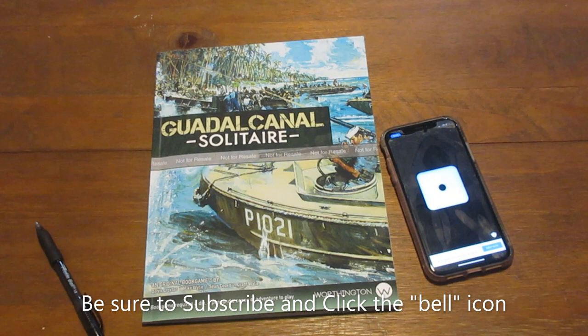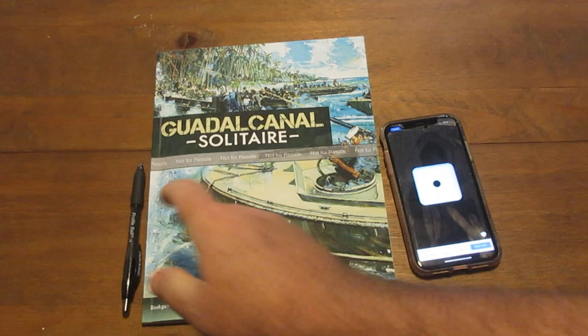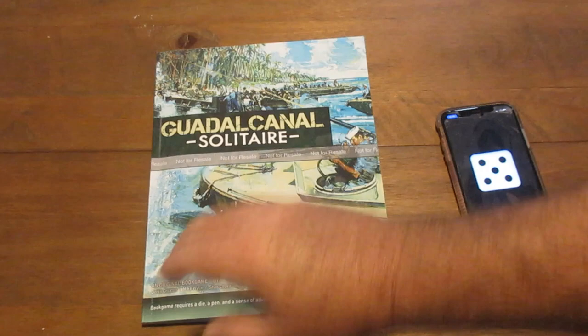Hello, Grant Wiley here from Worthington Publishing. I'm here today to tell you how to play Guadalcanal Solitaire in five minutes or less. What you need to play one of our book games is a pen, the book, and some sort of dice or dice rolling app, which is available on our website at www.worthingtonpublishing.com. Guadalcanal Solitaire is our newest book game, available on amazon.com — we have a link from our website.